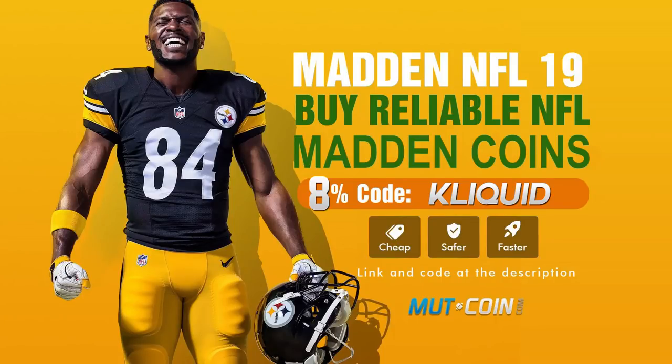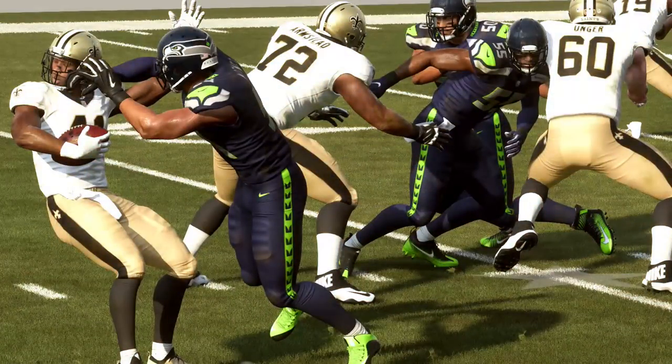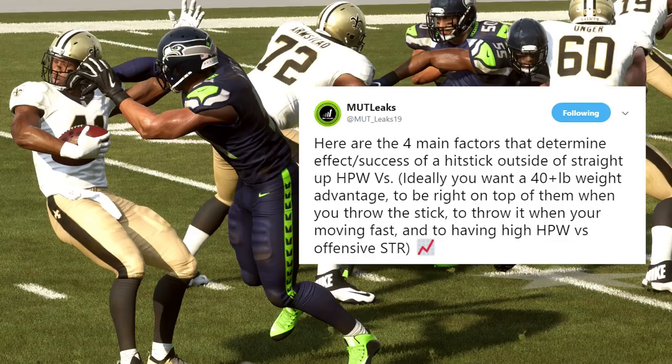If you're looking for Madden 19 Ultimate Team Coins, be sure to head over to MuttCoin.com. Use code CLICKWID at checkout for an 8% discount. Hey, what is going on guys? CLICKWID here, and I hope you all are having a great Monday morning. Today I have some really cool information from the Mutt Leaks Twitter account — I'll leave a link in the description below. Today we're going to be talking about the four main factors that determine the effect and success of the hit stick in Madden 19.